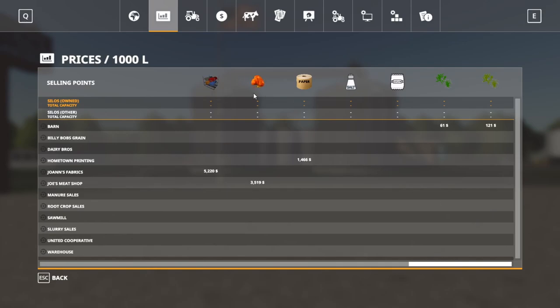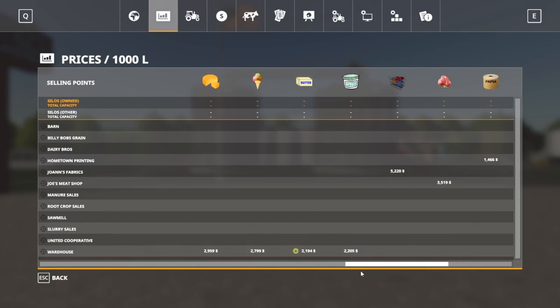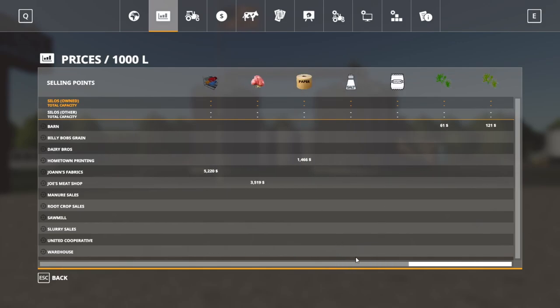There are fabrics, meats and all sorts of cool things. It's a very, very cool map — I can't say that enough. I can't go into all the production stuff and I don't know how it all works, as I haven't done a lot of production stuff in my time doing Farm Sim, but just know that this is a really cool map.